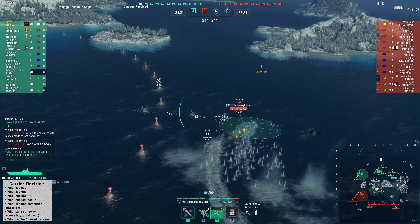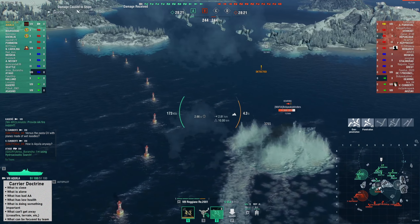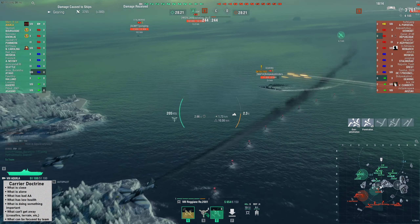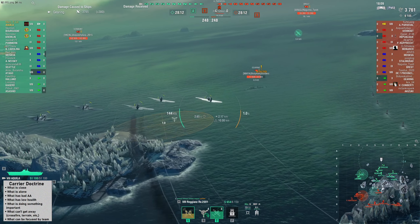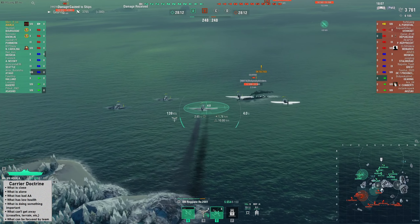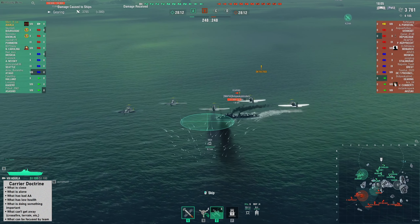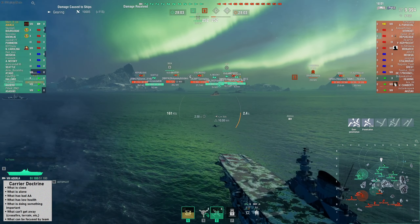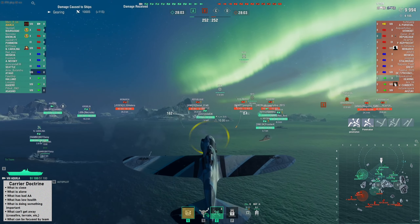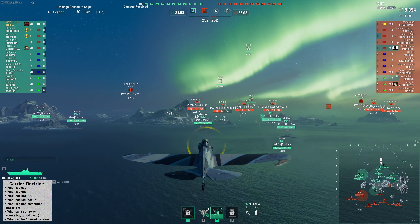I'm just going to get the strike off here. Get a nice broadside. He is turning out, so we know he's going to keep continuing to turn out. On this flight, we get a good lineup — just hitting our break, slowing down, getting a nice juicy side. 6,000 damage on a tier 10 DD. Always good to have your AA on when you're permaspotted, guys.